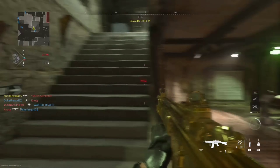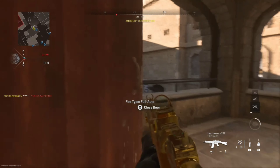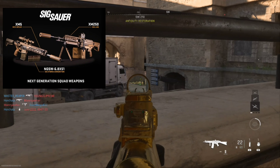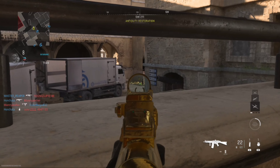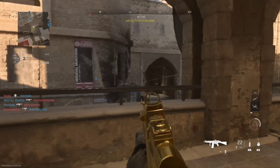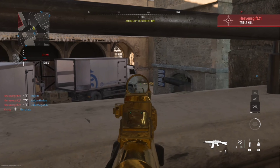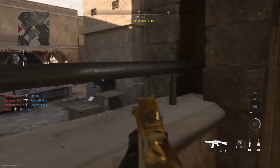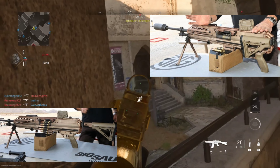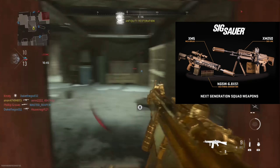We're going to start this one off with one that's pretty obvious and actually very surprising they didn't add. Obviously the Sig MCX Spear, or as the Army designates it, the XM5. This weapon was the winner of the Next Generation Squad Weapon program that the U.S. military was running, where they were trying to find a new rifle as well as squad support weapon. And it's kind of neat that they actually have the RAL, which is actually the MG338 in there.